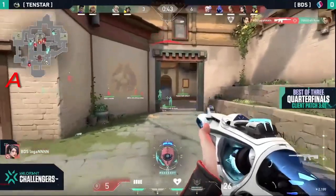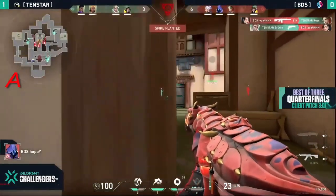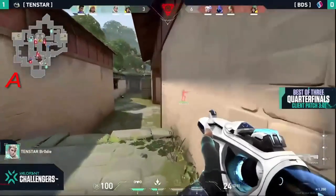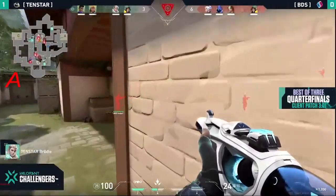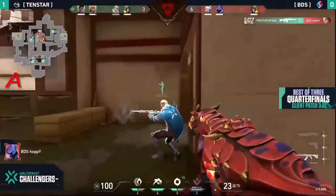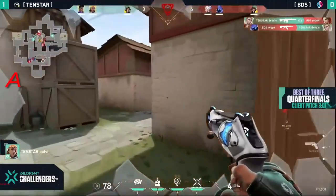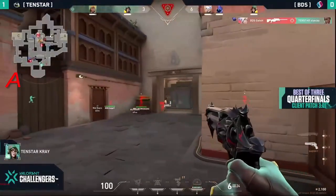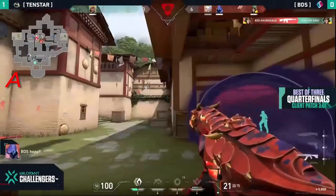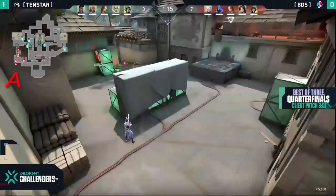Very well done here to just clean up the Sage — that has been such a thorn in the side of 10 Star every single time. Brody on the flank, he's gonna look to his left side — no, he's looking wrong. He gets one but Hoppy takes him down. Well done here for BDS, still lots of damage done on the window. But Stanley goes down to Gats. Oh, Gray shut down by Akuma and it is all on Polvy.